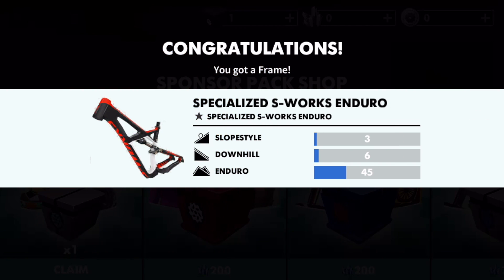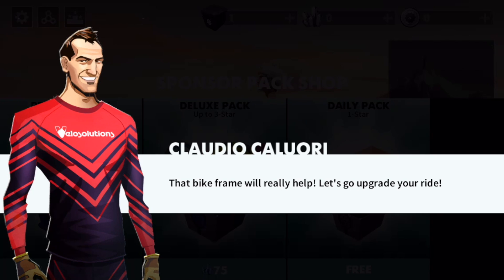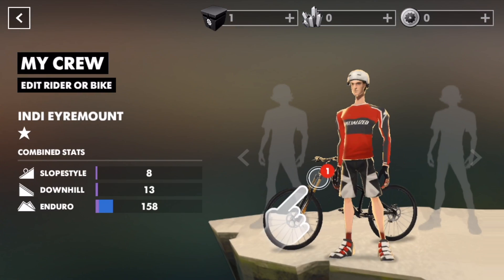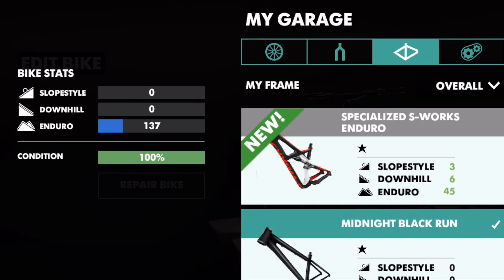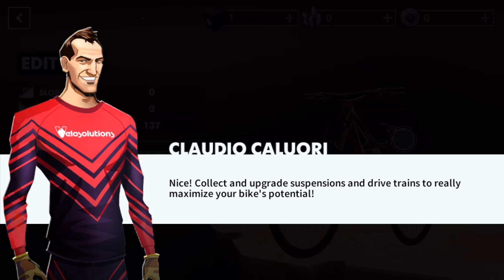Specialized S-Works Enduro — that's pretty sweet. The frame will really help. Let's go upgrade your ride. Tap this to equip it. Collect and upgrade suspensions and drivetrains to really maximize your bike's potential.